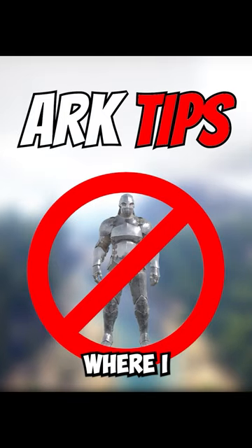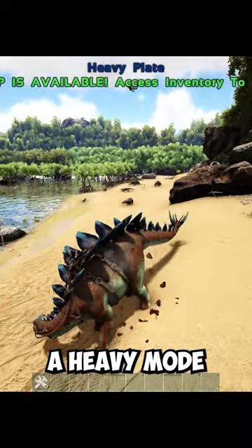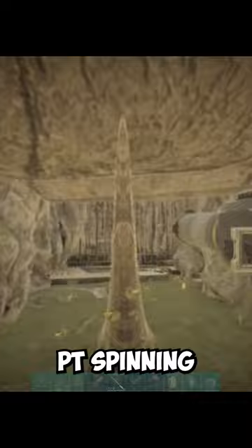Welcome to ARK Tips, the series where I teach you how to stop being a Bob. Did you know that Stegos have a heavy mode which can be used to slow enemy dinos? So when an enemy tribe is PT spinning your cave, put a Stego at the entrance and keep swinging on heavy mode.